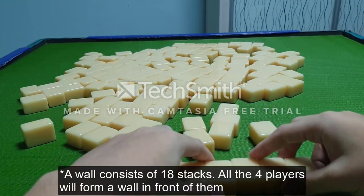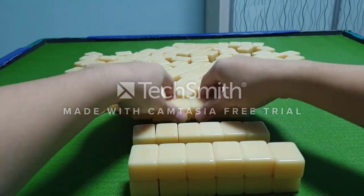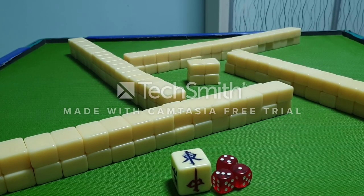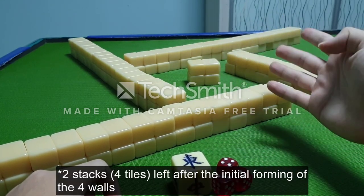After the setup, there should be 2 tong left, or 2 stacks left — basically 4 tiles left.